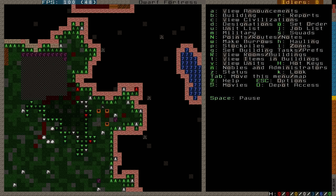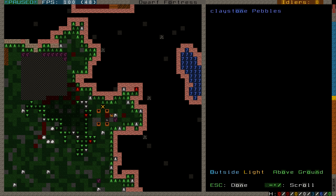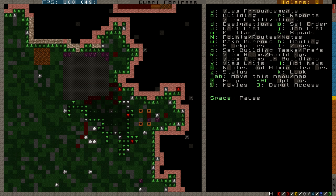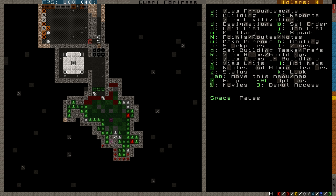It's a rat — and the cat killed it. The remains in this refuse pile will eventually rot away, although it'll probably take a season or two.